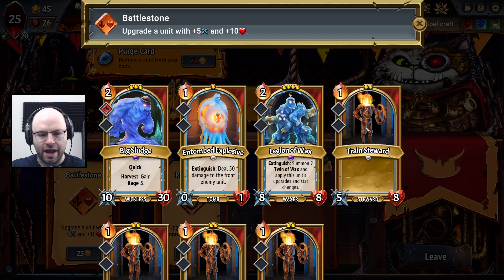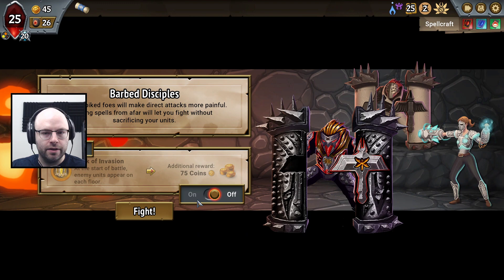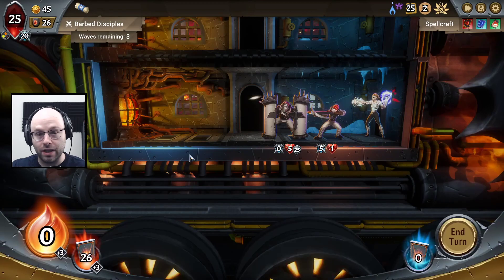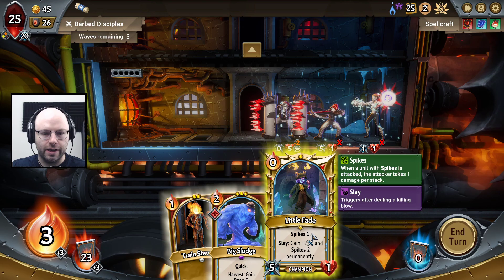Legion of Wax — plus five, plus ten. I don't know if we're that invested in that; I think we might save for an upgrade in the future. We gotta keep our Pyre alive. We're gonna be really good at handling Relentless, but we're gonna be really bad at handling bosses for a little bit. My thinking right now — hold on.